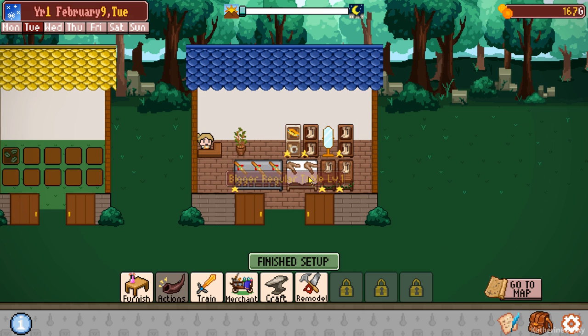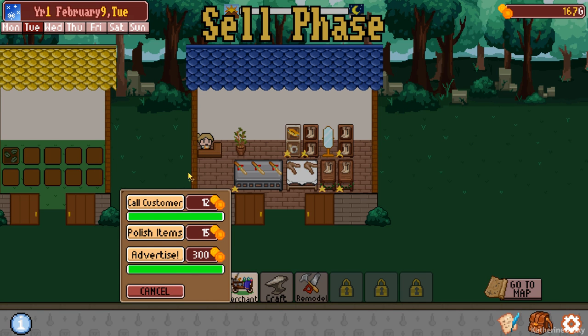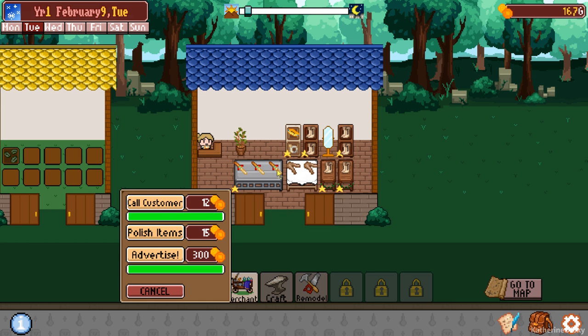I really need more shelves - it's kind of not a good situation right now. So let's finish the setup and we need to sell stuff. We're going to polish the items first.